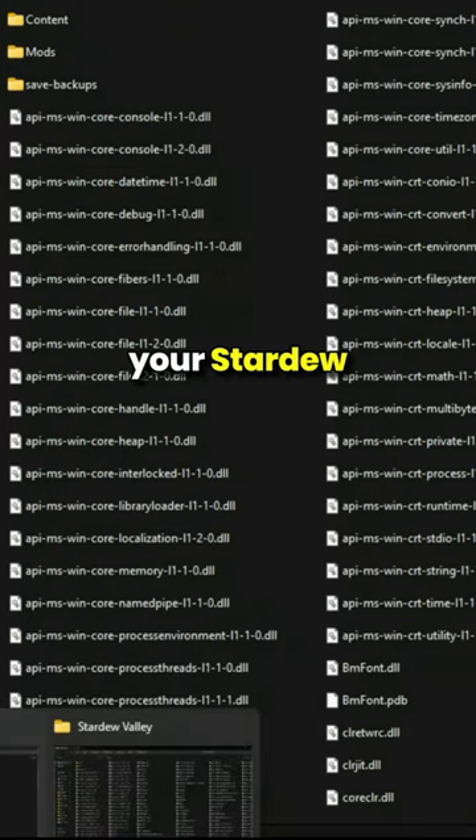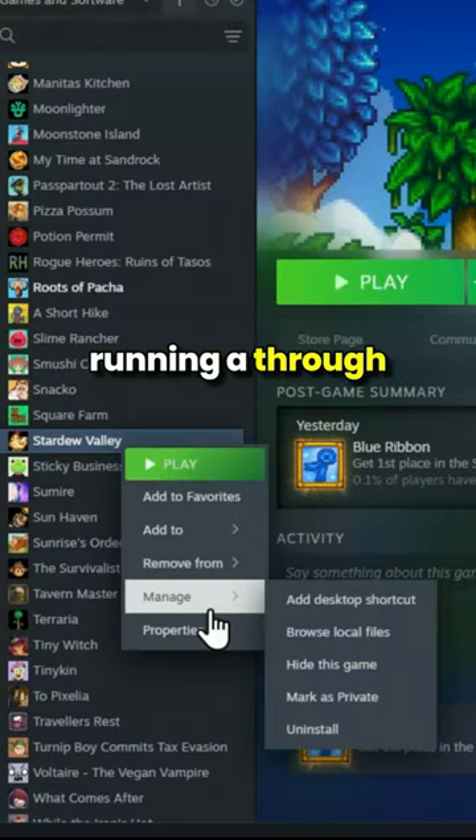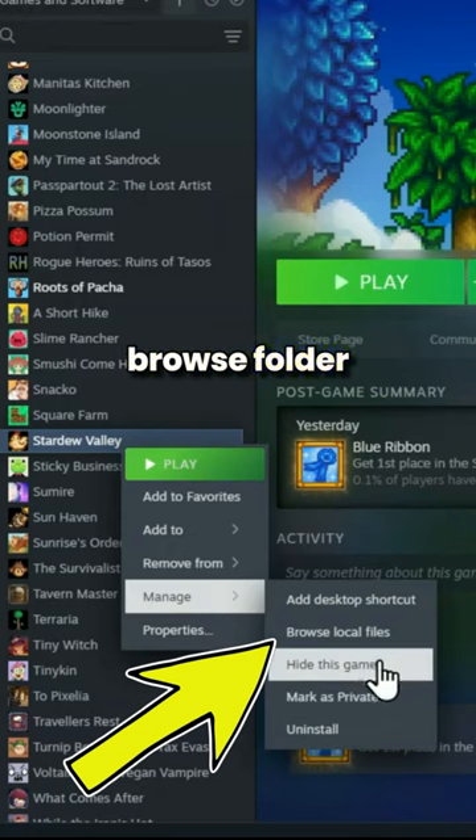Number 2: Open your Stardew Valley files. If you are running it through Steam, just right-click the game and then browse the folder location.